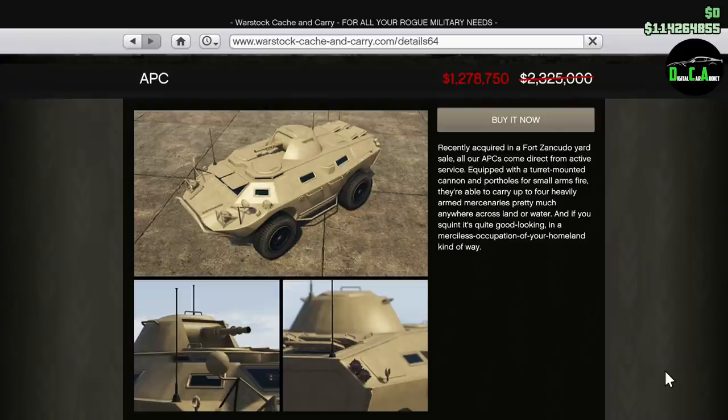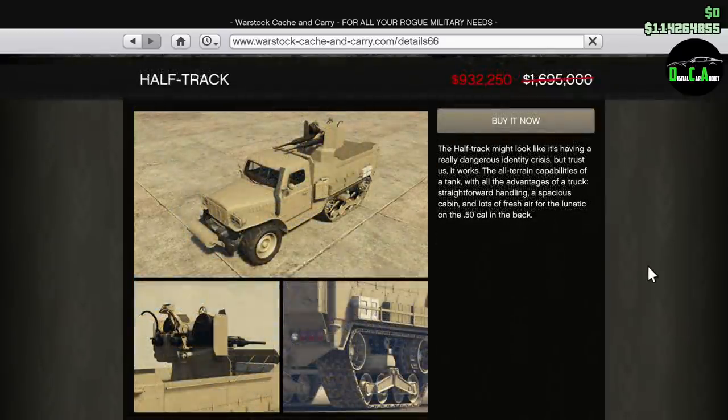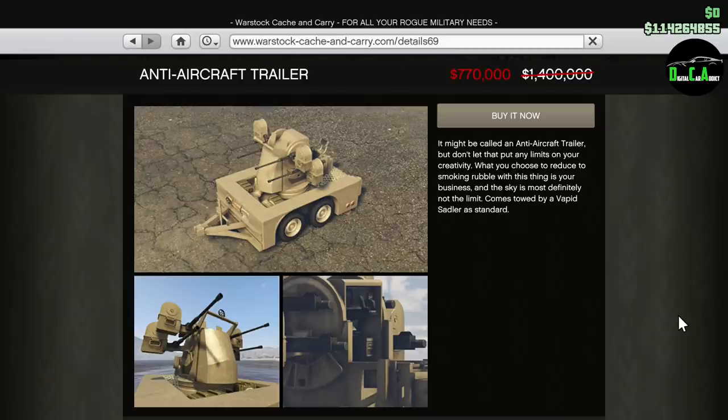We also have 35% off the APC — a very useful vehicle that also acts like a boat, so you can drive it on water. It's decently fast on road too, and with two people manning it, it's really good. We have 35% off the Dune FAV as well — kind of useless and not worth the price in my opinion, similar to the Barrage. And 35% off the Half-track — the gun on the back is decent when upgraded but the overall vehicle isn't great compared to the more OP stuff nowadays.